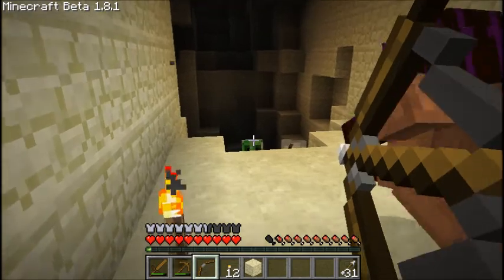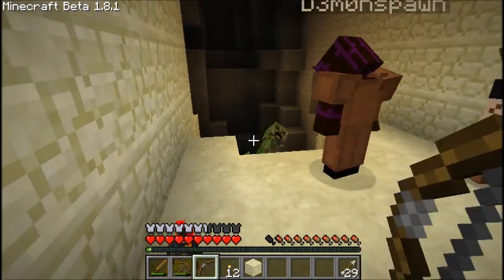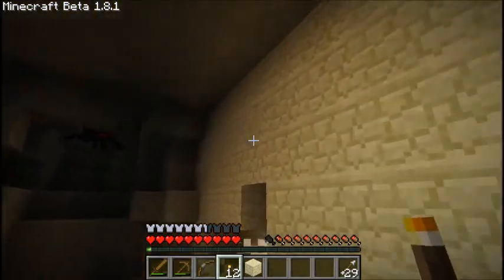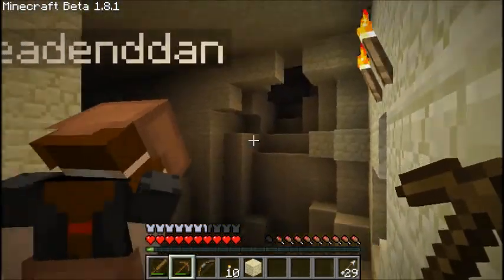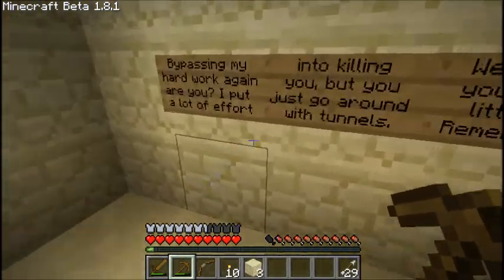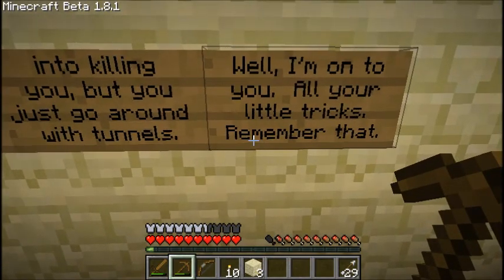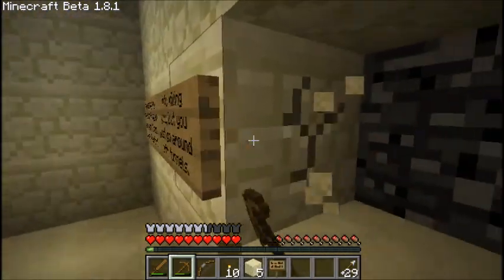I see a creeper forehead. I see a skeleton - skeleton doesn't bother me, creeper does. Spiders are unholy hell down that hole. I didn't need to do double torch but that's all right. Bypassing my hard work again - I put a lot of effort into killing you but you just go around with tunnels. I'm onto you and all your little tricks. If you break this one there's bedrock behind here - nice. We can't do this the easy way.